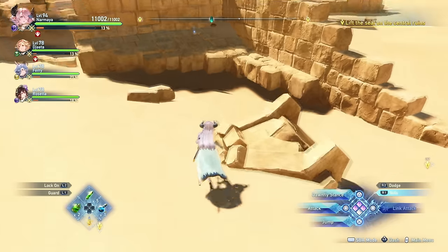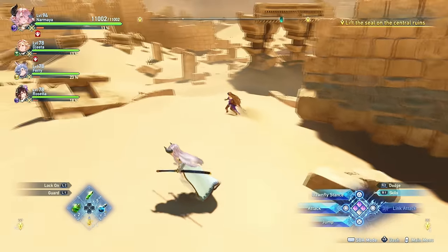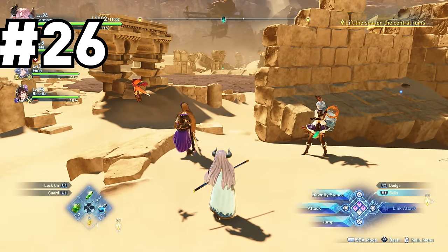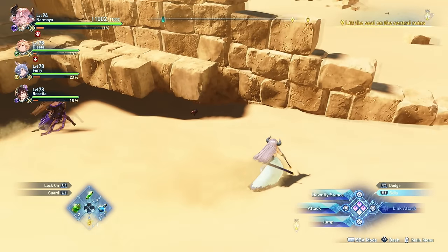Go towards the center of the map where you'll find a hallowed stone. Go to the opposite side of the center from where that hallowed stone is, and there's going to be a crab hidden underneath some rubble. You can see — I'm looking at the hallowed stone, I look to my right, and there it is hiding under some rubble.